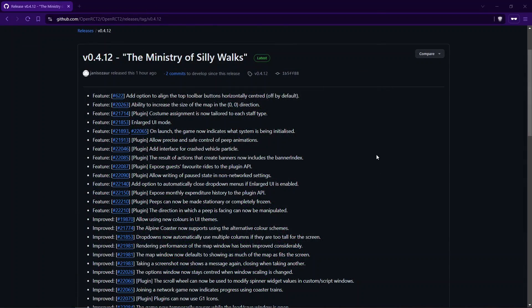Those were the most interesting and exciting changes for OpenRCT2 version 0.4.12. You can read the full changelog at the link in the video description. If you found this video interesting or fun, please leave a like — it would really help out my channel. Let me know in the comments what you think of these changes, and I hope you enjoyed the video. See you in the next one!